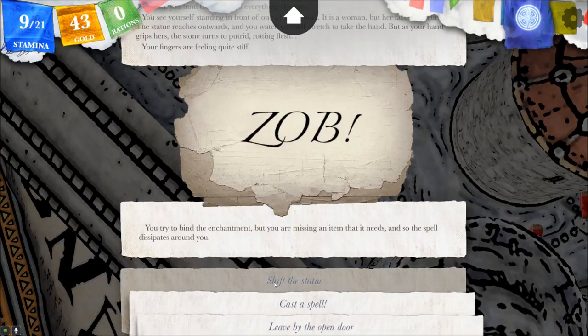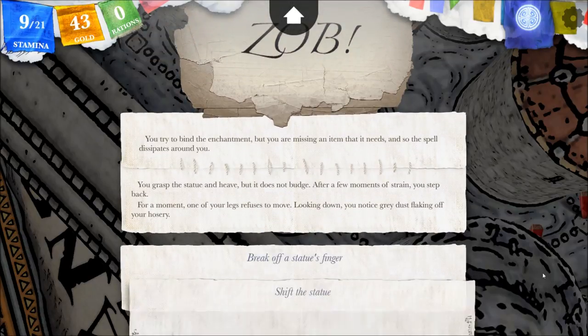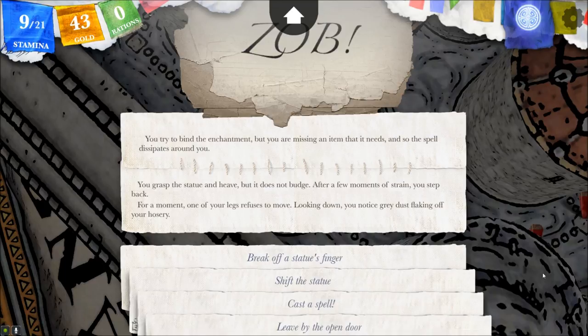So let's try to shift the statue then. 'You grasp a statue and heave, but it does not budge. After a few moments of strain, you step back. For a moment, one of your legs refuses to move. Looking down, you notice grey dust flaking off your hosiery.' We're turning into a statue.